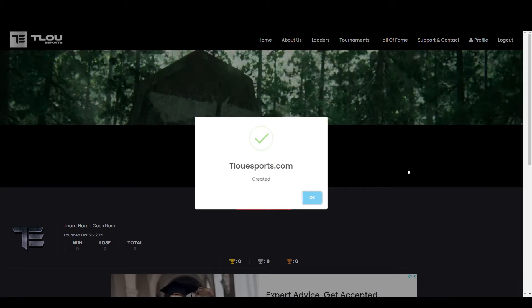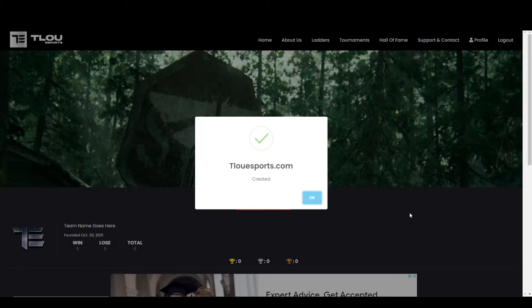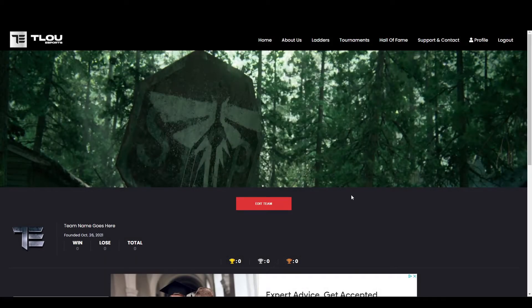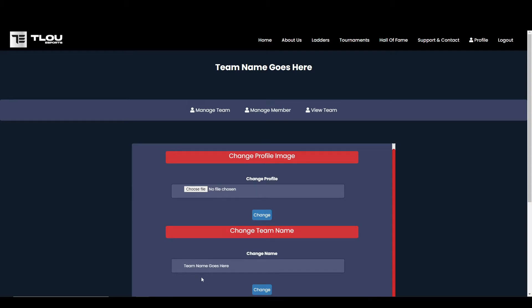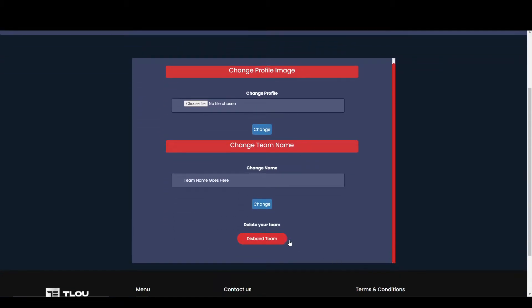After doing so, it will immediately take you to your brand new team page. As you are the team leader, you have access to clicking on the edit team button at the top. Just like on the ladder, you can customise your team by setting up a profile image and you can change your team name if you wish. You might also delete your team here as well.